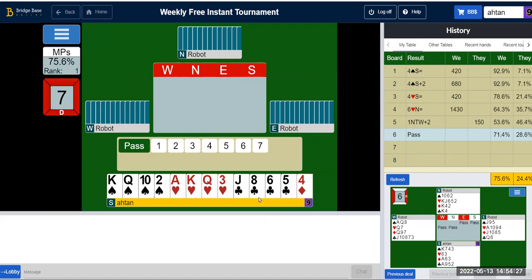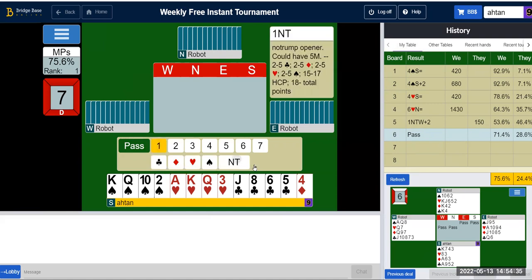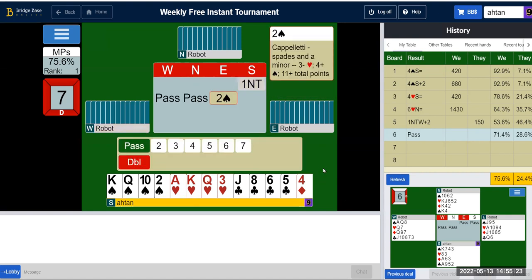15 points. I'm going to do here what I sometimes don't do in live bridge, but for the purposes of this demo I'm going to bid one no trump with 15 points — albeit with a singleton diamond. ACBL rules allow for a singleton in a one no trump opener, but the singleton should be a good honor, not a four. My experience is that most of the time my partner has a decent suit in the suit that I have a singleton in. My partner didn't want to bid.